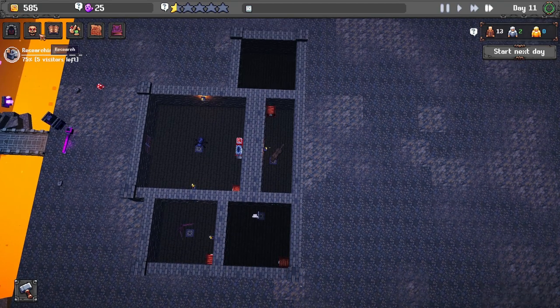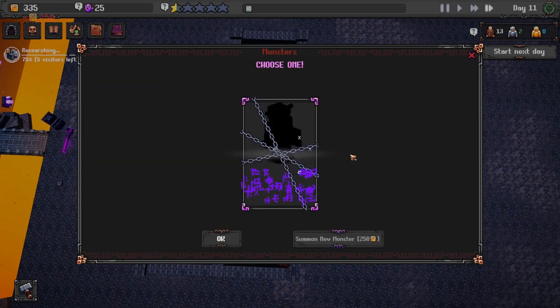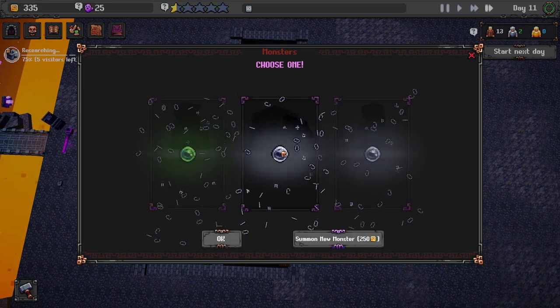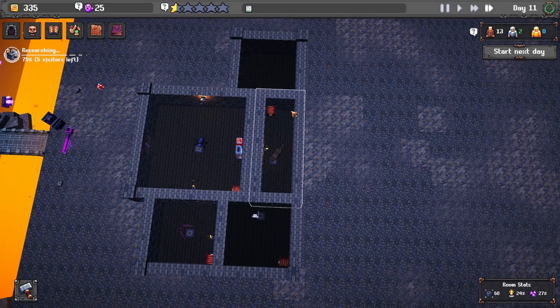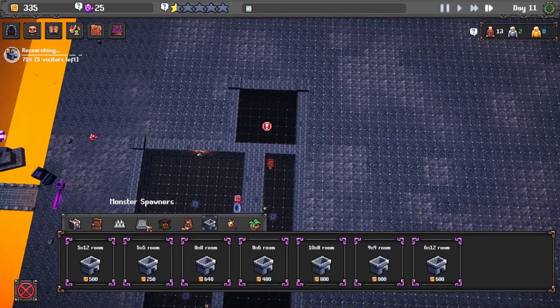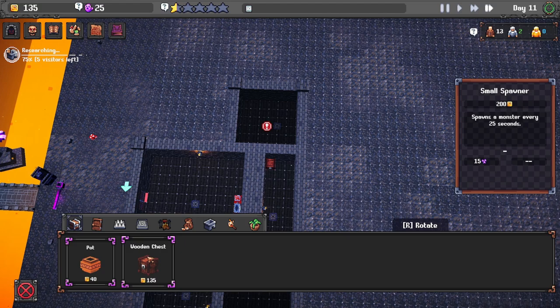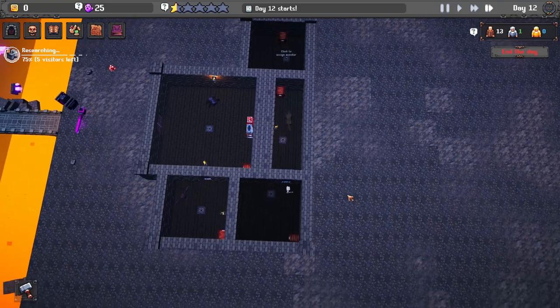Let's summon a new monster - this is a slime. Now we've got a slime, that's pretty good. We'll put a spawner here for now. Do we have enough for a chest? We do - put a chest in there. We'll do a day or two and should be able to get this room up next time.